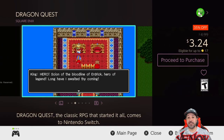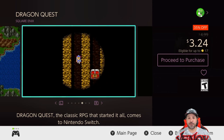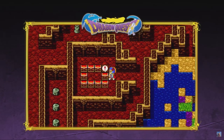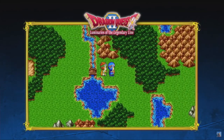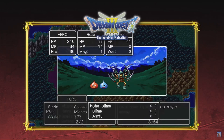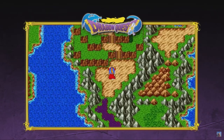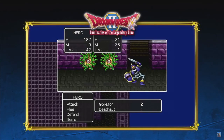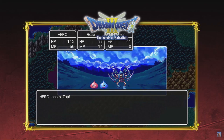Next we have Dragon Quest 1 and 2, both 35% off — $3.24 for the first and $4.21 for the second. These are among the original JRPGs ever made; if you want to see where JRPGs started, the Dragon Quest series alongside Final Fantasy is a great place to begin. These use updated visuals from the mobile ports, which some may prefer not, but they remain honest to the originals. Fair warning: these are very old retro games, so if retro gaming isn't your thing, they may not be the best pickup.